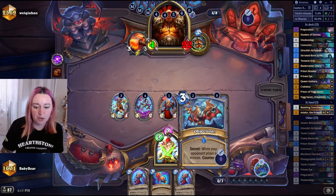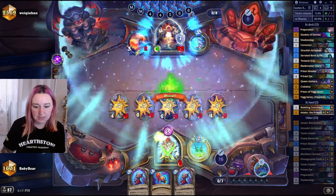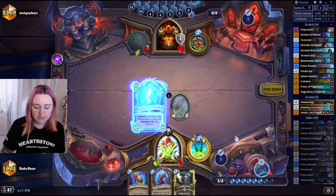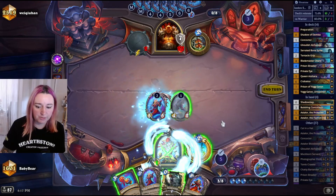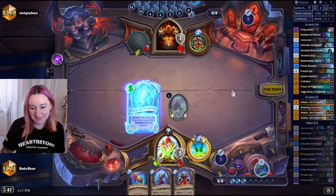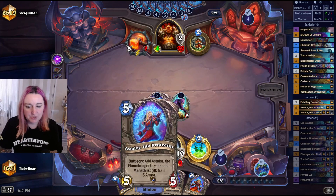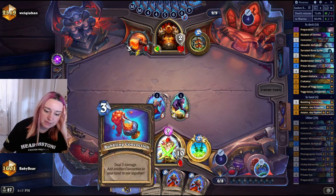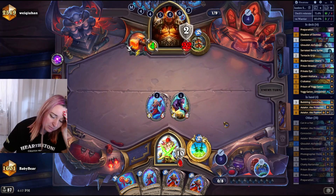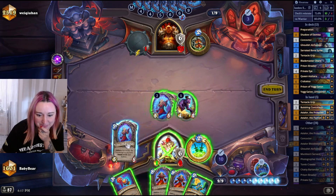Opponent still has Objection up so they can't really play Astalor straight away — they need something to go with it. Cat Trick is proced. We're gonna Astalor — Astalor Medivh, I can Shadow Step it and play it again to get more armor. I think that's the way to go — we're a bit low. Give me all the Astalors, I'll need them. I'm not really close to killing unfortunately.